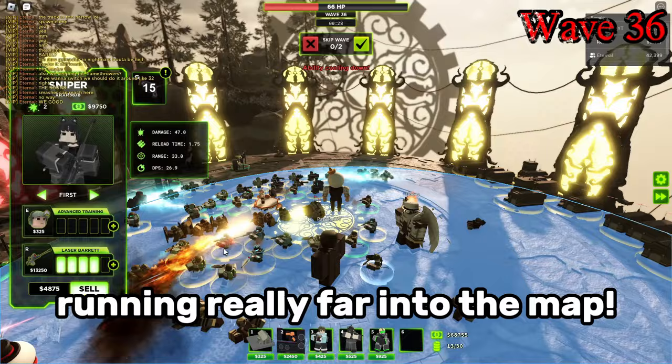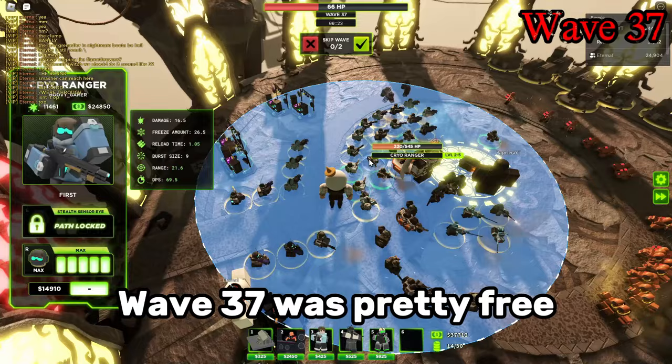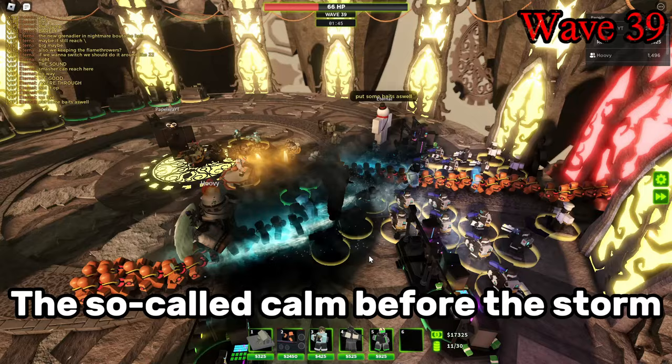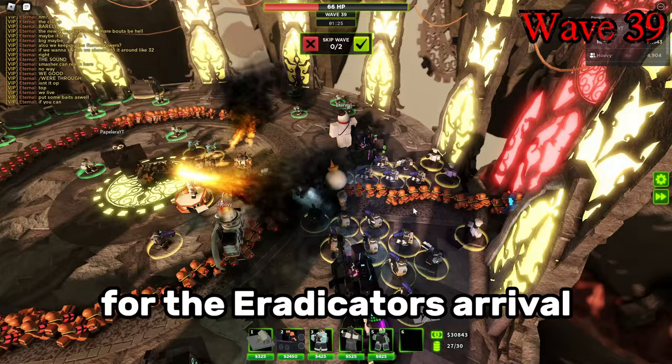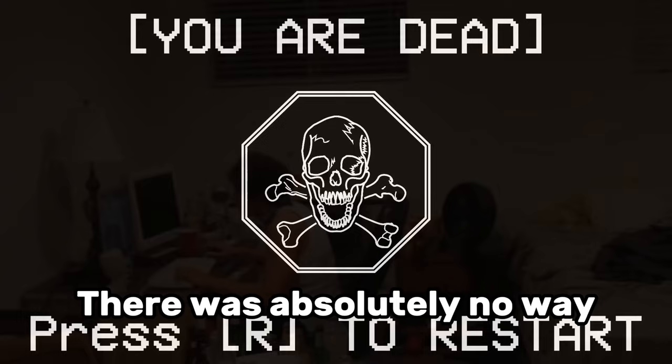Wave 36 came swiftly and gave us a real scare, running really far into the map, but it wasn't anything the railgunners couldn't handle. Wave 37 was pretty free, but the wave after gave us a small reality check, annihilating most of our built-up railgunners. Then came wave 39 — the so-called calm before the storm — only spawning toxic waste with a handful of multipliers. This wave was never really a problem, so we went around preparing for the eradicator's arrival, when we noticed the zombies were getting a bit too far. There was absolutely no way we ended our run on wave 39.